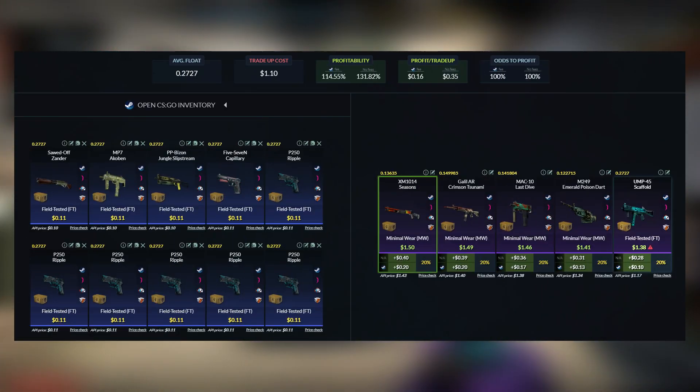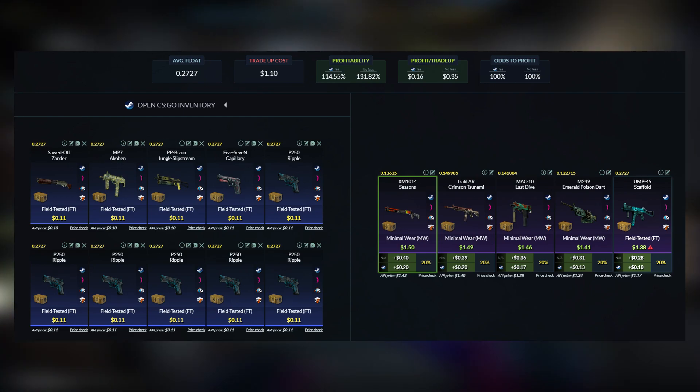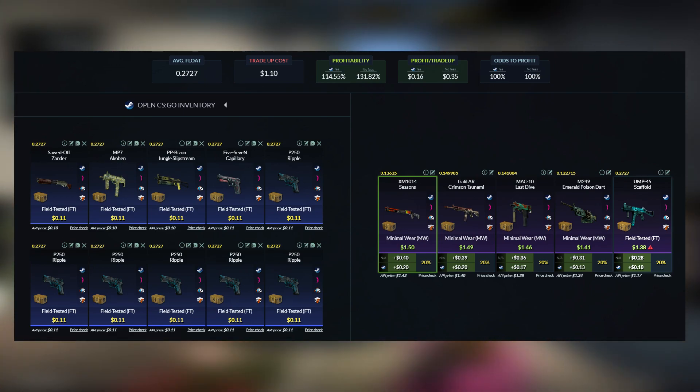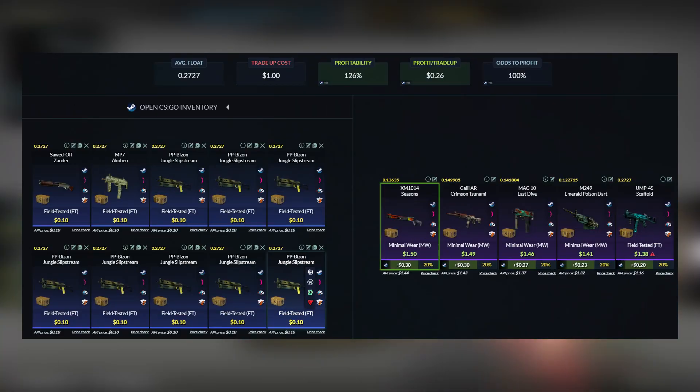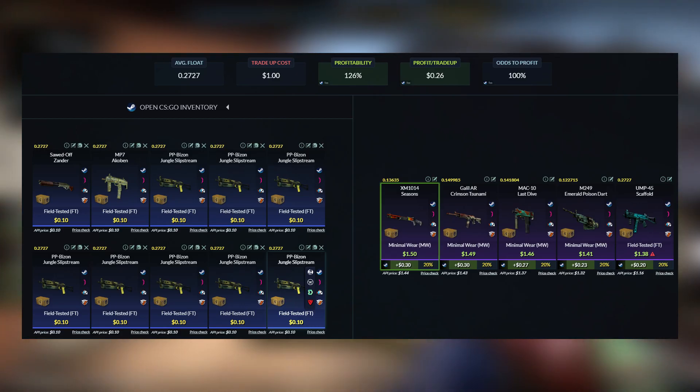For the outcomes, this will be an insanely profitable no-risk tradeup, where you will be getting anywhere from 10 to 20 cents each time you do this tradeup. But if you set the buy order for 10 cents each, this will be an even more profitable tradeup, with a profitability of 126%, which is really nice.